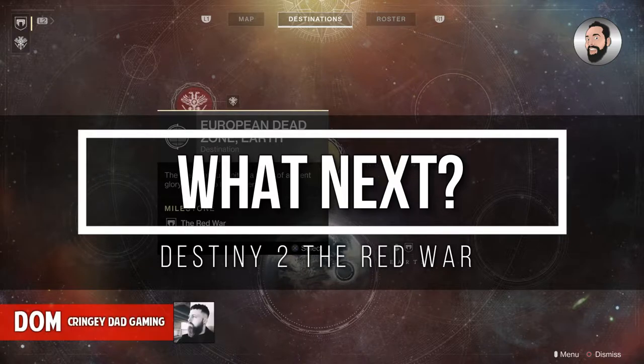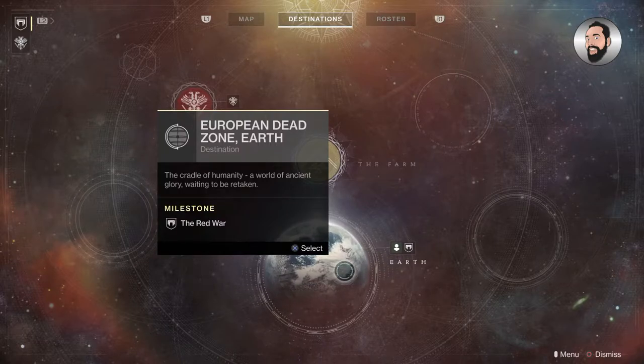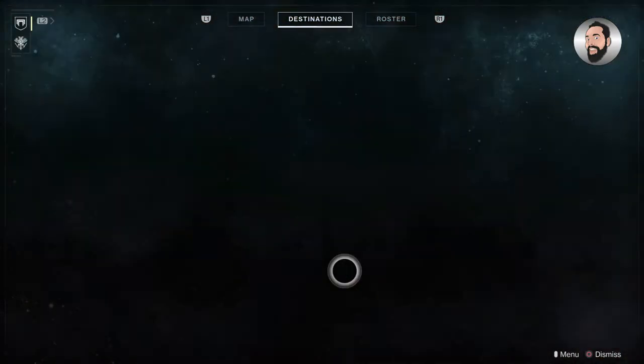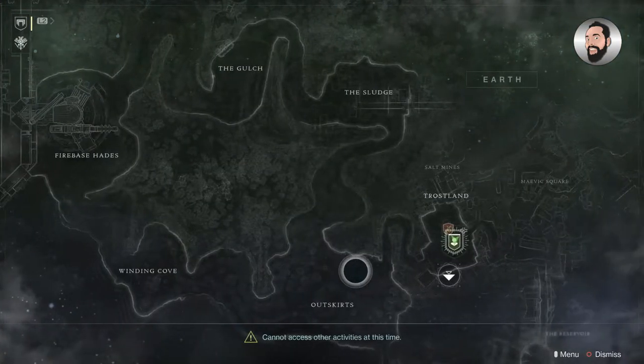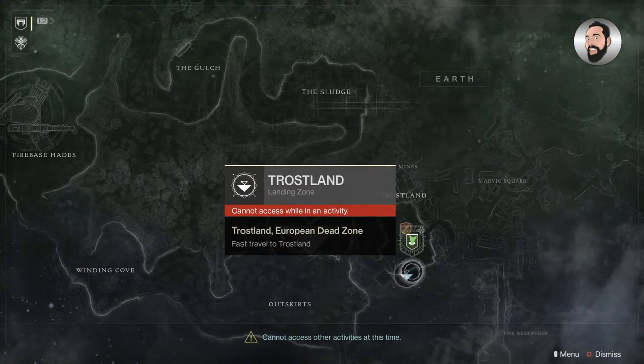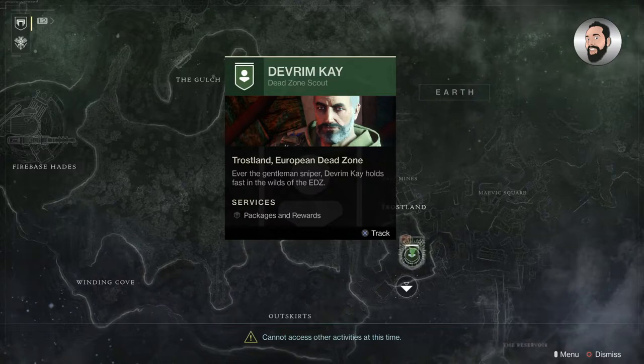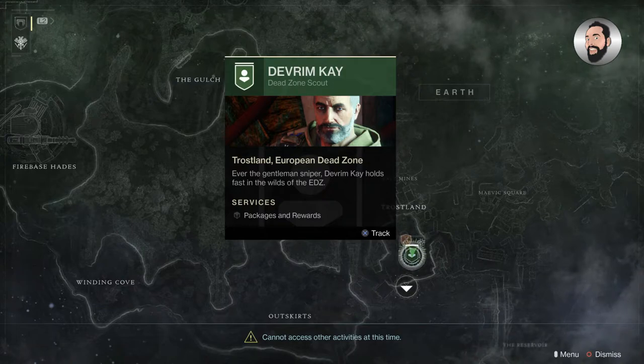Hey guardians, Dom here from Cringy Dad Gaming. If you're playing Destiny 2, or even if you're new to Destiny 2, you may find quite early on that some of the missions aren't 100% clear on what you need to do next. When you're doing the Red War early on and you go to Trostland and come across a sniper in a church tower called Devrim Kay, it may not be 100% clear what you need to do next.